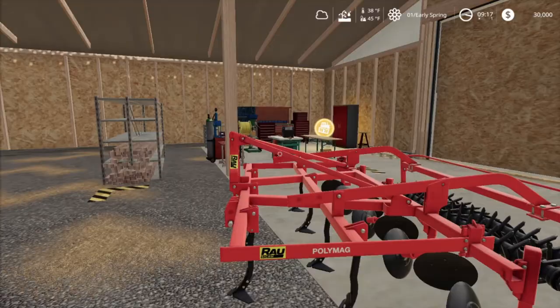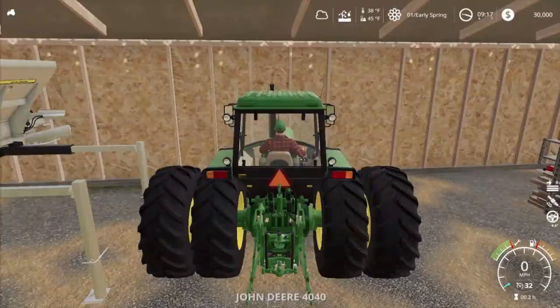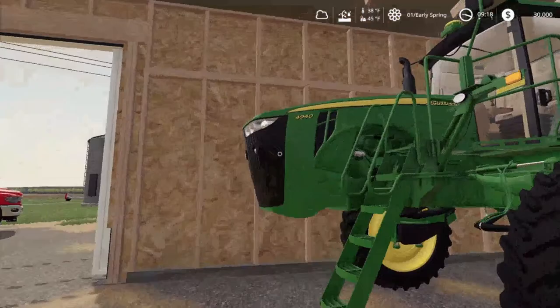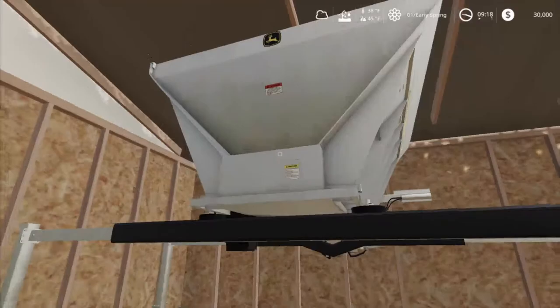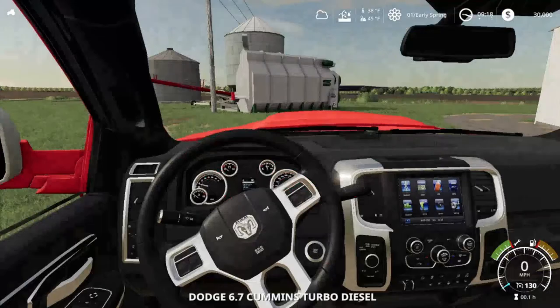Let's go in here. So in here we have the Rowskin Holy Mag, which is the cultivator mod — the in-game cultivator because I couldn't find a better one. We also have the John Deere 4040 series, which is a nice little tractor. We also have the Custom Moddings John Deere 4940, which is paired with a lime and solid fertilizer spreader.